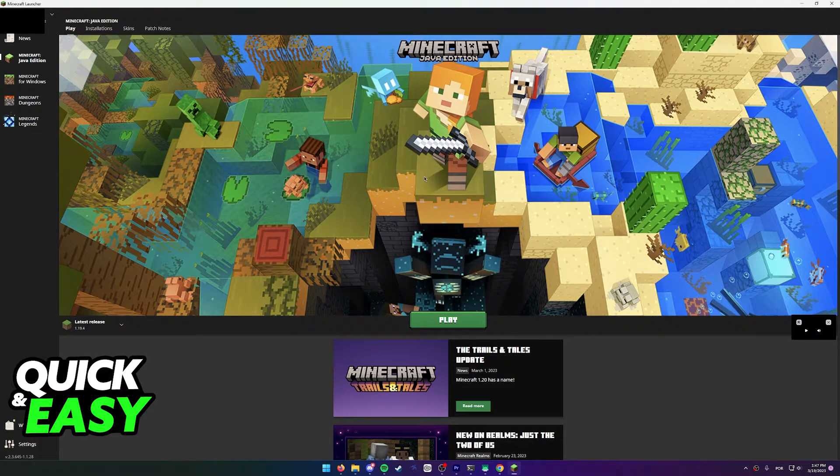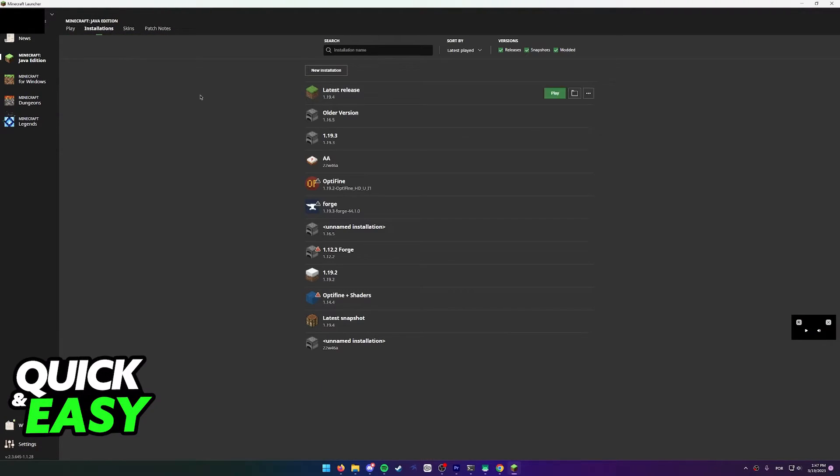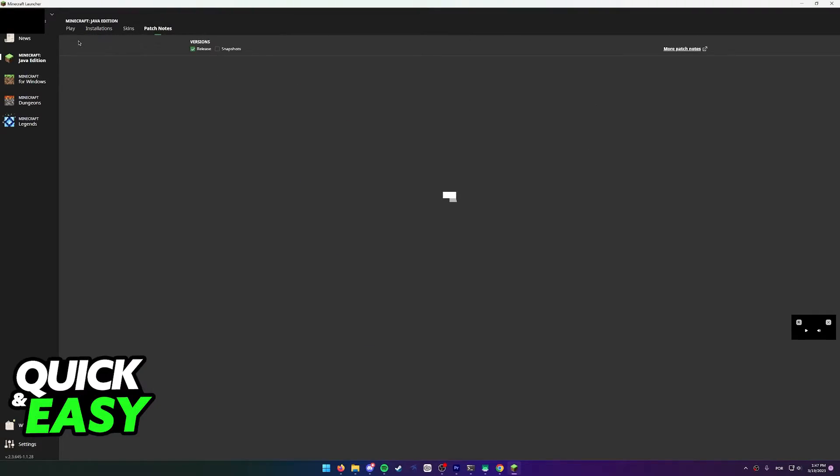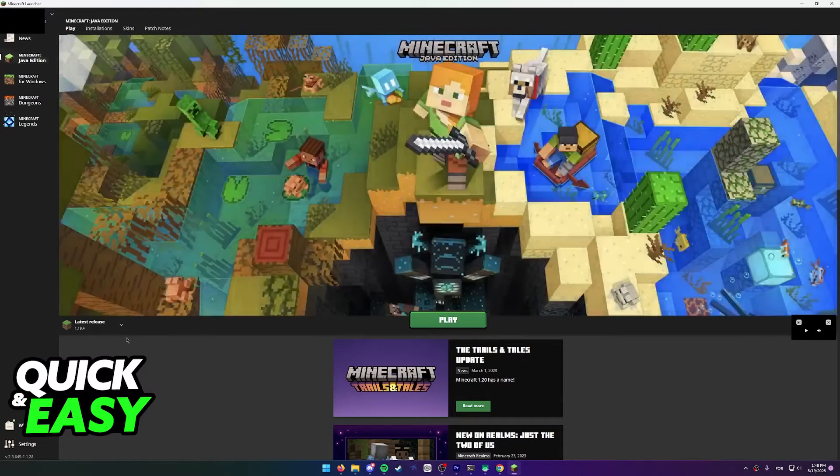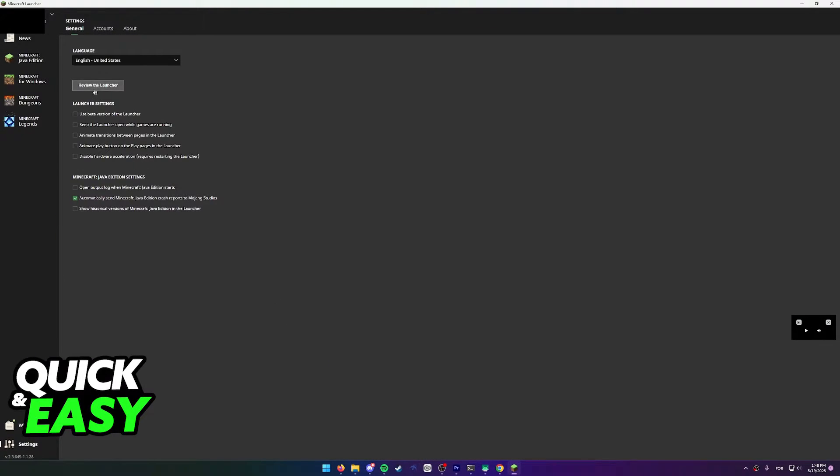If you head over to the Installations tab, nothing here will help you, nor will the Skins tab, Patch Notes, or even changing the actual game version. Lastly, we have the Settings menu, and in here we have some options like the launcher settings. However, if you read through all of these, you will notice that none of these help us change the background that the launcher defaults to. Not even in the Accounts tab is there anything related to changing this background.